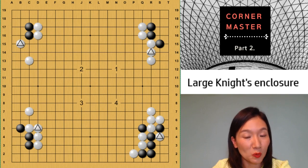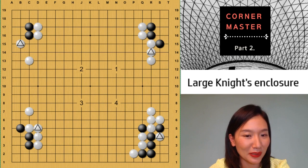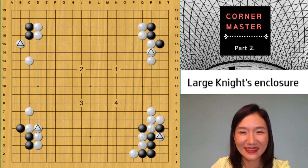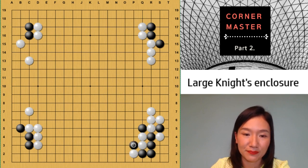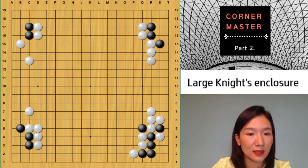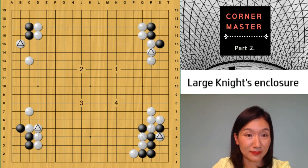Number four: white wants to kill. White has to play there or here. But white wants to kill — many double-digit kyu players worry about that. But you can just cut — not so difficult. Cut and come out. You can kill either three stones or two stones. There is nothing to worry about. White cuts here — S4 is overplay.